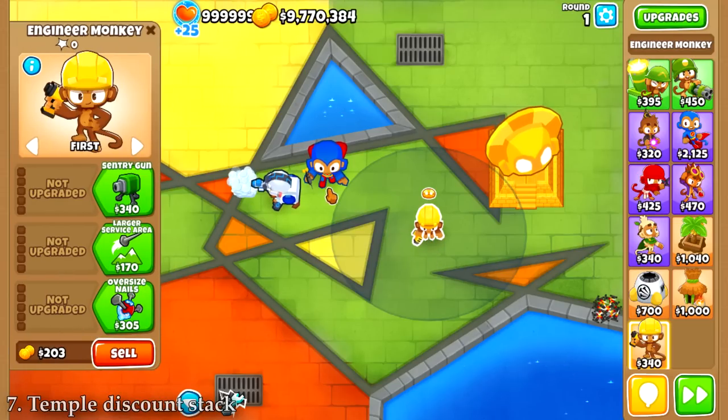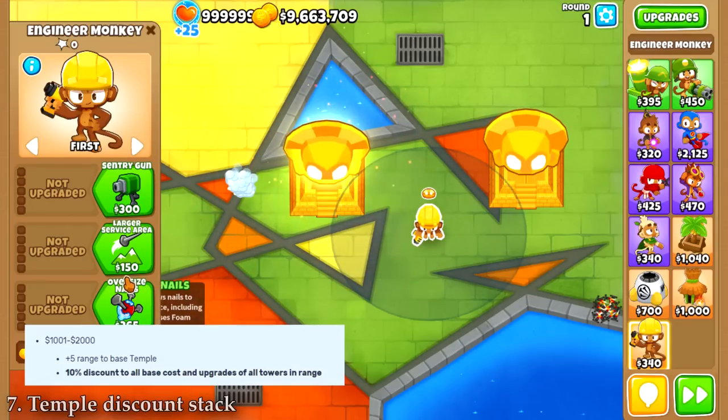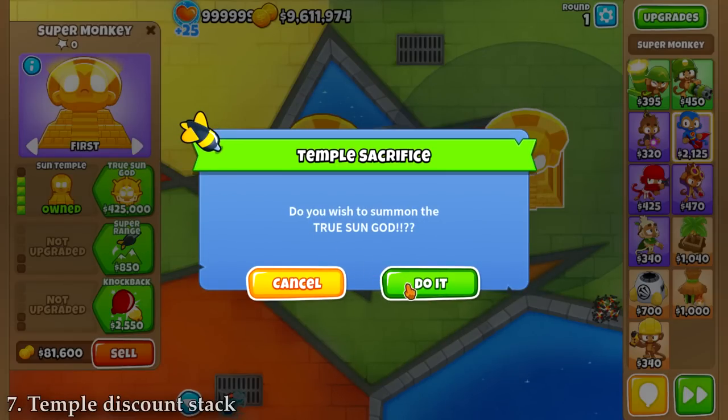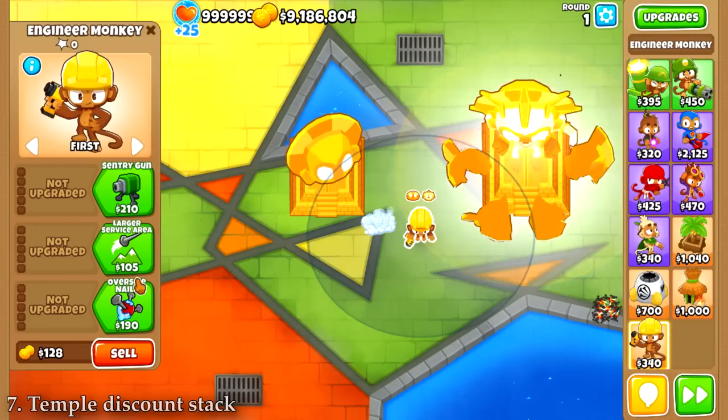You can stack Sun Temple discounts. Sacrificing over 1k gives you a 10% discount, and sacrificing over 15k gives you a 20% discount, and these stack if you have one of each. Pair this with also upgrading one of them into a True Sun God with max support sacrifices, and you will get some crazy discounts.